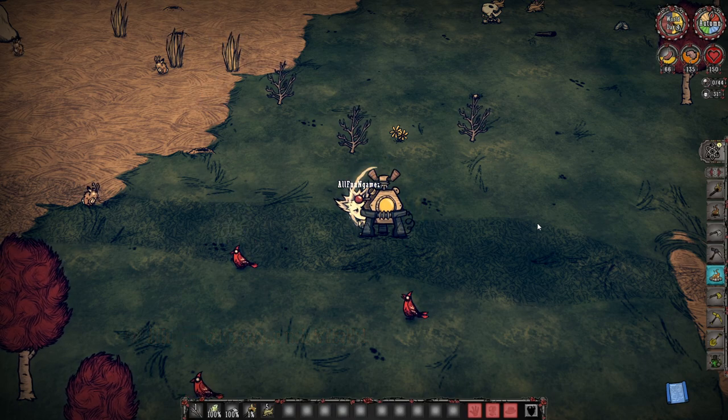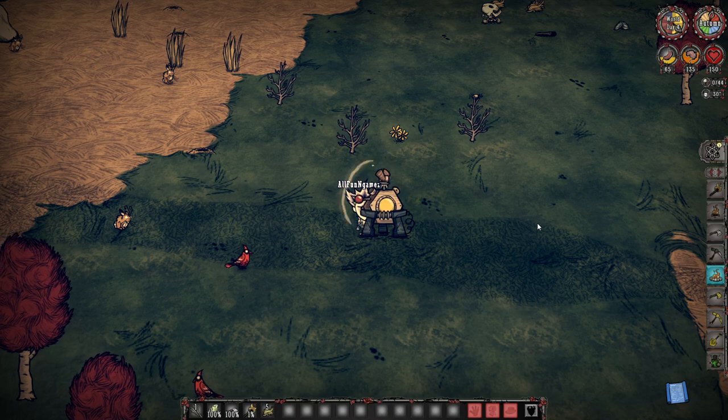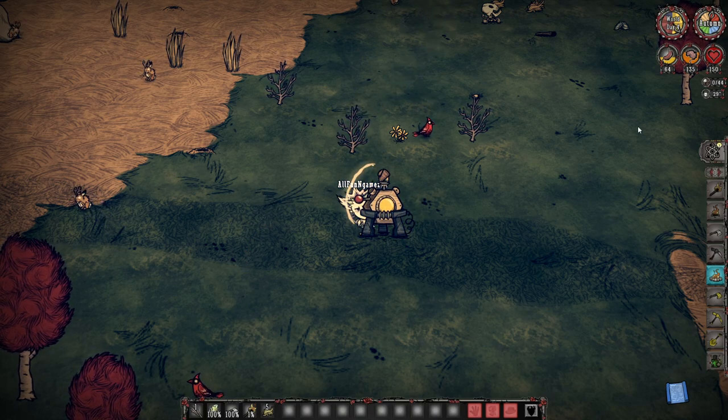DST essentially says to you: I know you haven't crafted something before, so to encourage you to do so, let's give you a little bit of sanity. It makes sense because your character would be like, wow, I'm so happy — I made something I've never made before. Let's give my sanity a little bit of a boost.